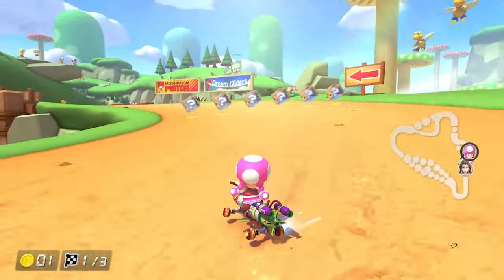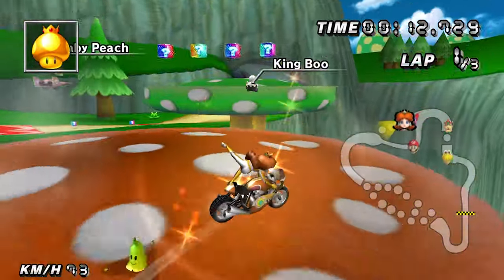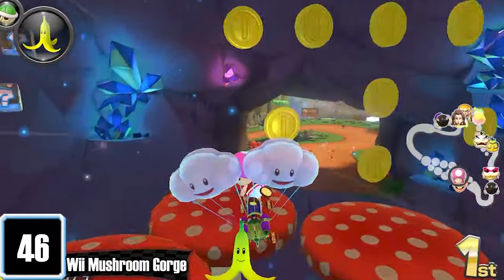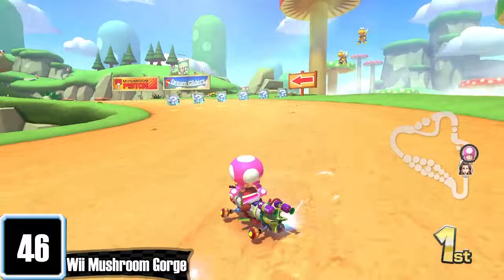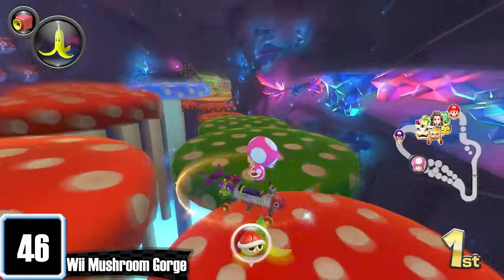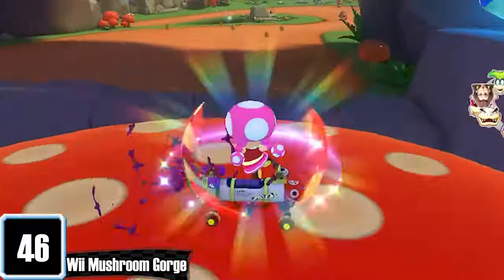Another fan favourite Wii track is Mushroom Gorge. I still prefer the Wii version mainly because tricking is more satisfying in that game. But there are still some improvements, such as the added glider section and actually keeping in the gap cut — good job, Nintendo. I wish the mushrooms were a little bit smaller and looked more bouncy like in the Wii version. There are so many split paths within this track — even the cave technically has three different paths to take now. I'm still glad Mushroom Gorge could keep its charm.